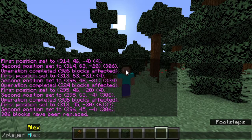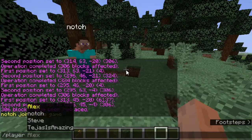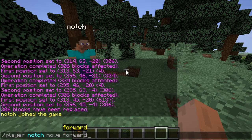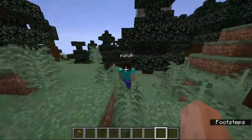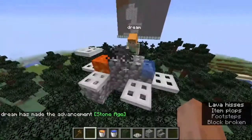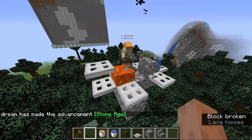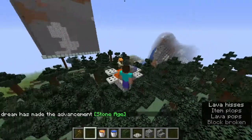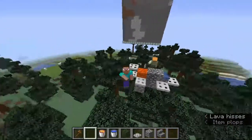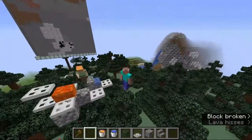The cool thing about the carpet mod is that you can spawn any player with the player command — like Notch, for example. You can even make the players do stuff like walking forwards, or make them do things for me, like here where I'm making a player mine cobblestone for me. I want to use this player command to make a PvP bot so I can improve myself in PvP.